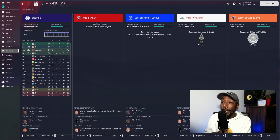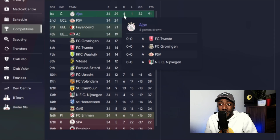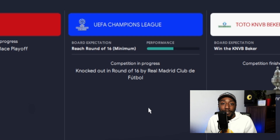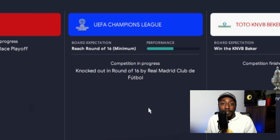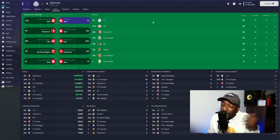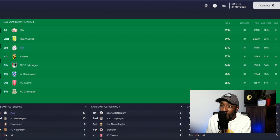Welcome back. In the Eredivisie we won the league — played 34, won 29, drew four, all four coming away from home with nil-nil draws, and lost one, also away from home, one-nil to Feyenoord. In the friendly cup we don't care about that. In the Champions League we got knocked out in the round of 16 against Real Madrid, losing four to nil on aggregate. In the KNVB Cup and the Johan Cruyff Shield we were the winners.